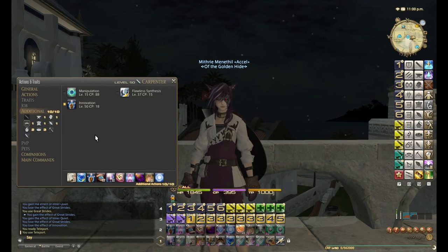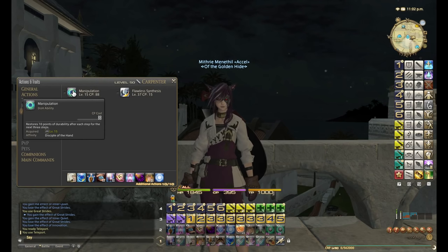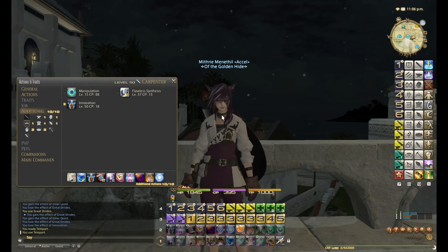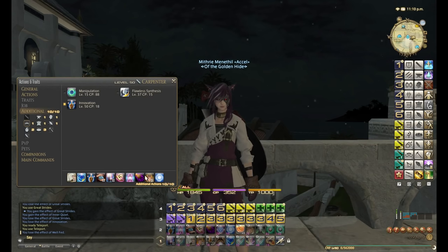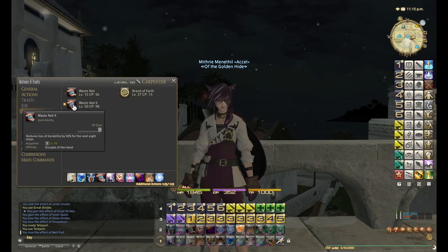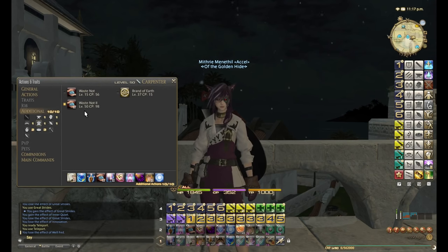From Goldsmith I only take Innovation. Flawless Synthesis has always been a worthless ability. Manipulation was great and I used it for a long time, but now that I've got 352 CP unbuffed — and 395 with CP food — I've decided I can afford the extra 4 CP and just use Master's Mend. The good thing about Master's Mend is that for 4 extra CP it restores 30 durability immediately, whereas Manipulation does it over three steps. So I've decided to free up that slot. From Leatherworker I'm only using Waste Not 2, because it lasts 8 moves compared to Waste Not 1's 4 moves, and the CP you save using Waste Not 2 correctly is much better.